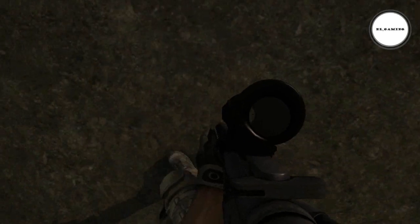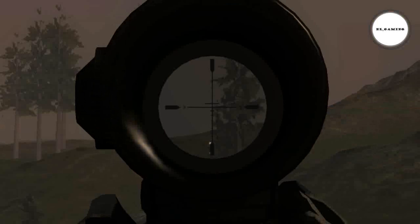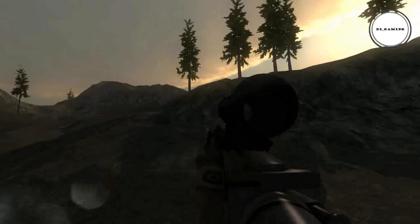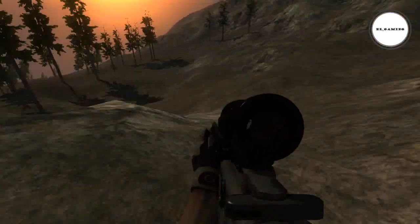So we have bullet drop. I have also added in a new scope — it's the M145 scope, from my Battlefield 3 references. We have also finally added in first-person legs, so now you can see your own feet and see if you can try and shoot them. Most likely not, because I have made it impossible for you to shoot them, but you can try.